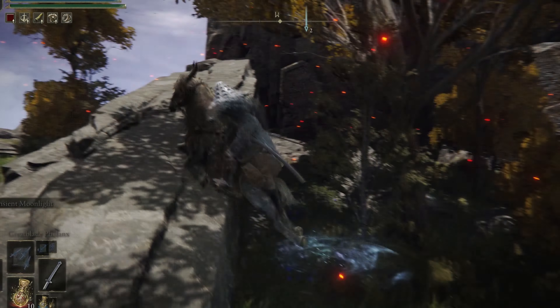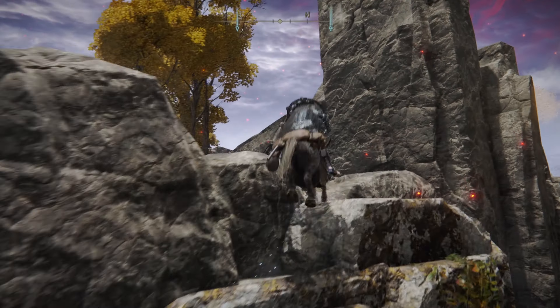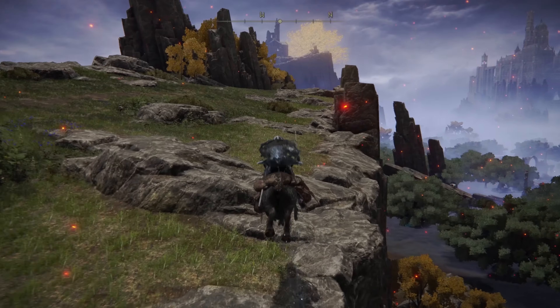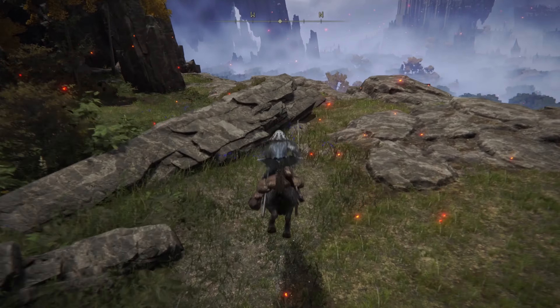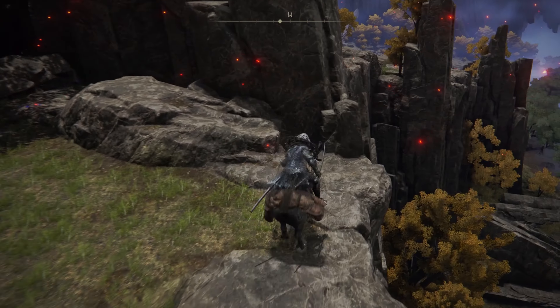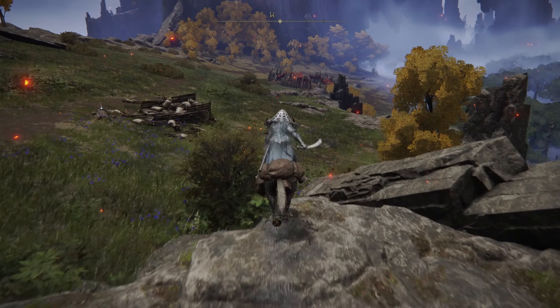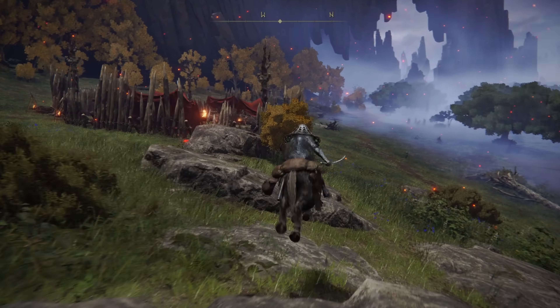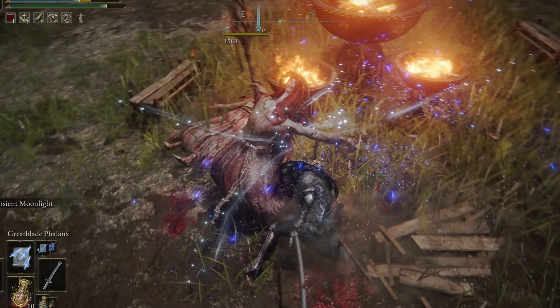Next up, we've got the Fire Monk Prayer Book, starting at the Liurnia Lake Shore site of Grace. Keep running straight — you won't need to drop down to the right. From this prayer book, you're going to receive O Flame and Surge of Flame. Hand these in at the Church of Inhibition where that turtle's hanging out.